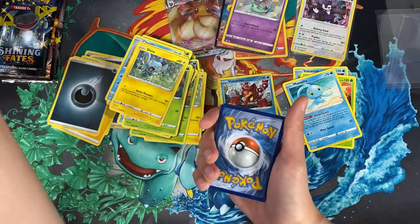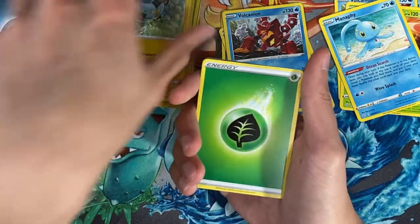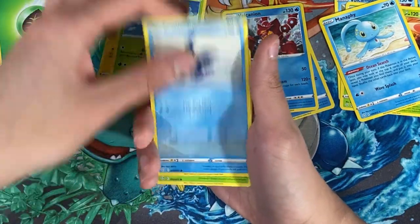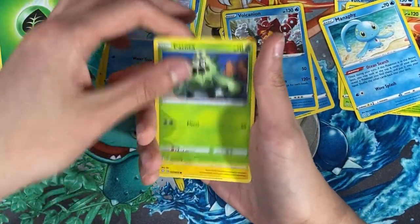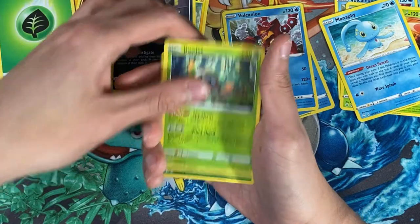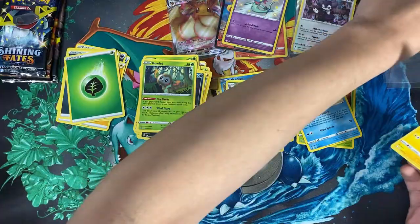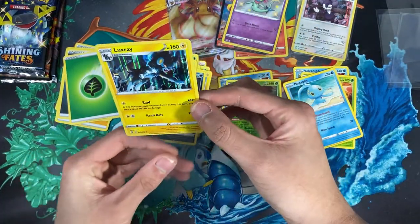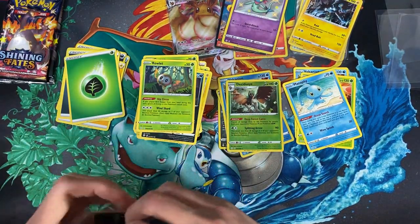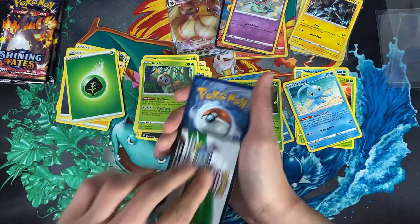I'll have more Shiny Fates products to open in the coming weeks — something to look forward to. Pack six: Tropius, Camerupt, Horsea, Cacnea, Stonjourner, Nickit, Rowlet, reverse holo Decidueye, and for the rare a Luxray. Not bad. For the commons though, I kid you not — it's like the same cards over and over. I still want a decent variation of the common cards too.